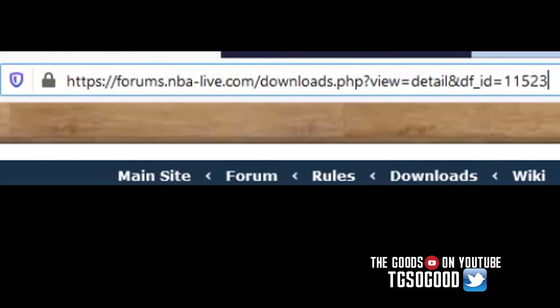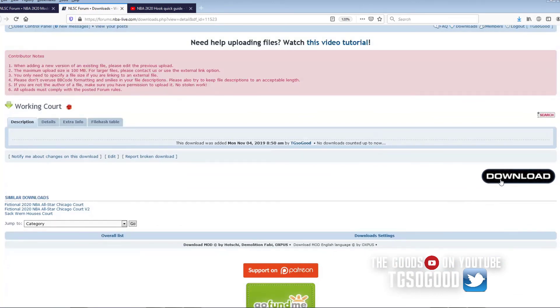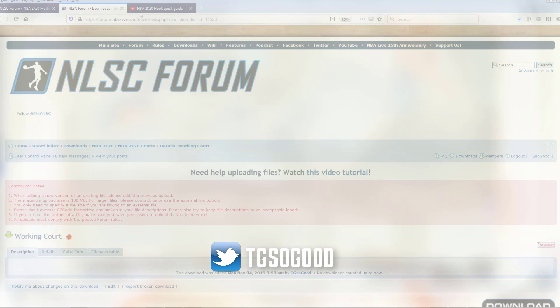I do have a lot of people that support me and watch the videos, but I have way more people that click my videos, go to the links, and leave without watching, which is why I kind of stopped providing links in the description. Anyway, that is how you can change your blacktop courts — just rename the files to s616.if. I've given you the link to the Venice Beach court. Until next time, I'll see you guys.